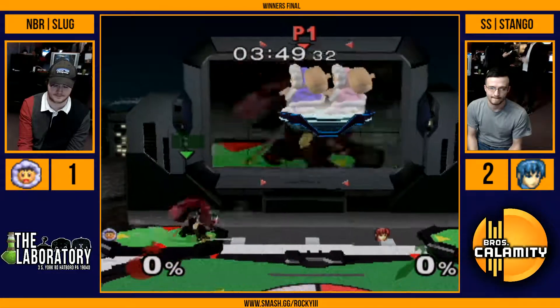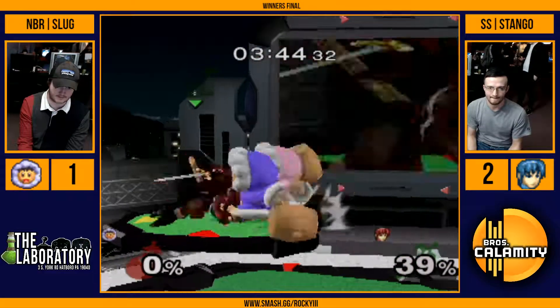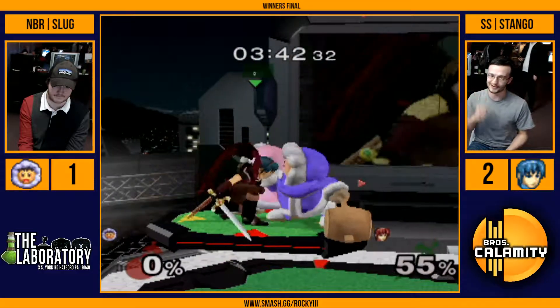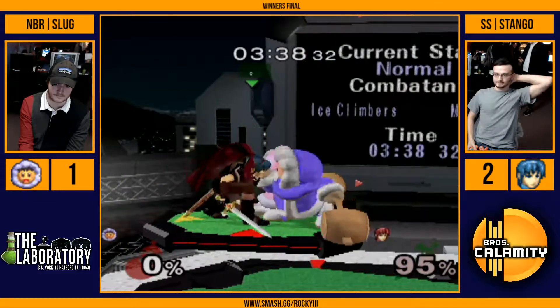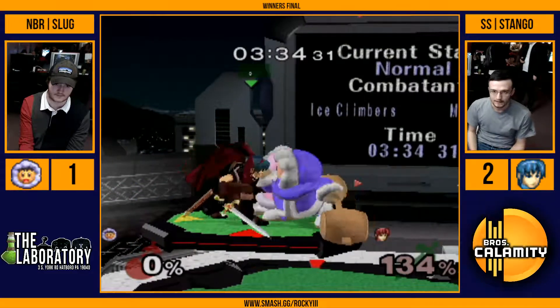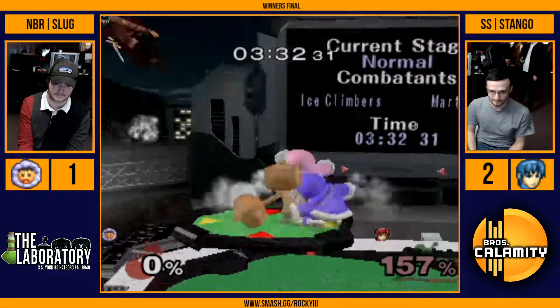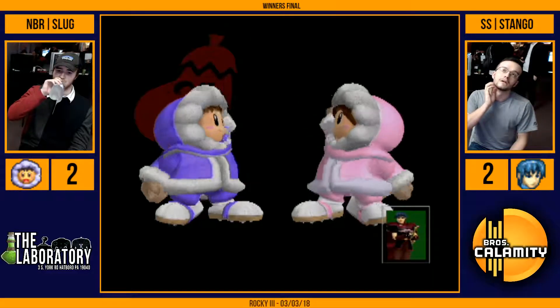We're down to one stock each — this could be the last stock of the set. What an up smash. He tried to do a shield — he gets the grab. We're going to game five. I think that shield on the platform was so smart, but unfortunately he was facing the wrong way. You know what he could have done? Perhaps done crouch since he was doing an aerial, and then been able to crouch cancel grab — that way he'd be facing the right way. But in any case he gets the grab and ends up winning the game. We're going to game five in winner's finals.